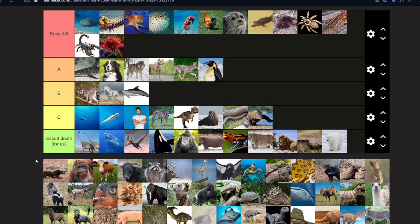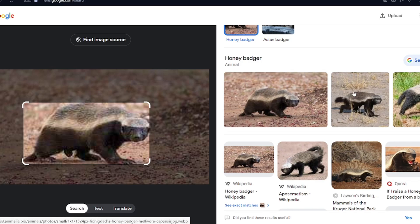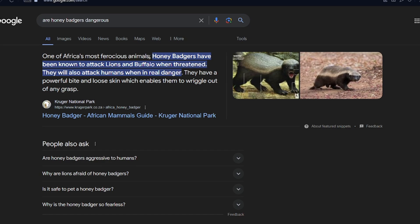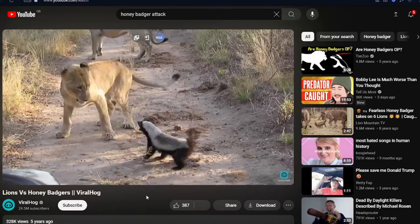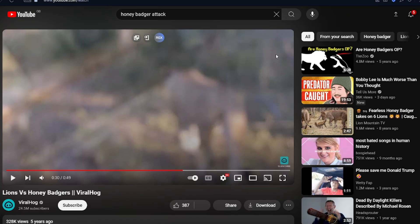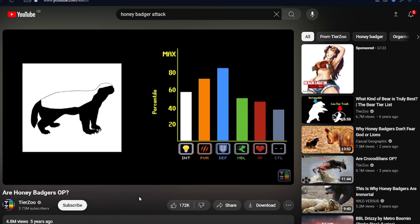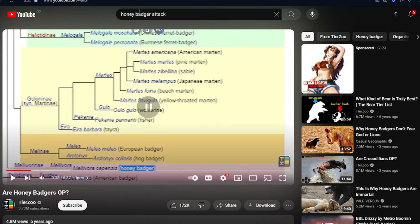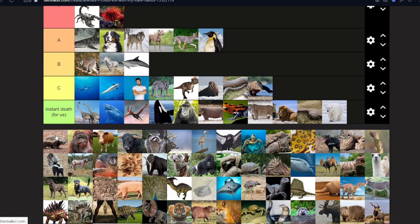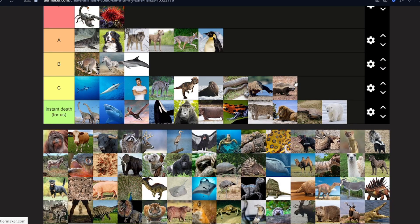Polar bears are the most deadly bear. What's this? It's a honey badger. Will we survive? Honey badgers have been known to attack lions! They're squaring up — oh my god, they're scaring the lions! Are honey badgers overpowered? Let me look that up. I'm not watching the entire video. In other words, a honey badger is pretty dangerous. I'll say C — they square up to lions but it might be all bark no bite.